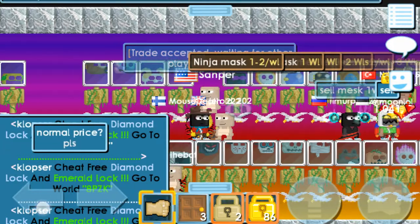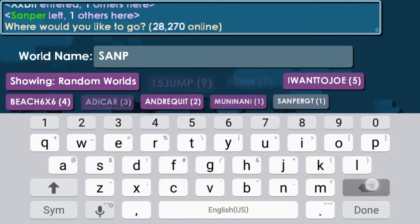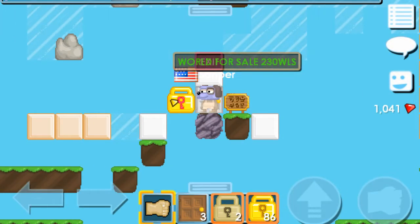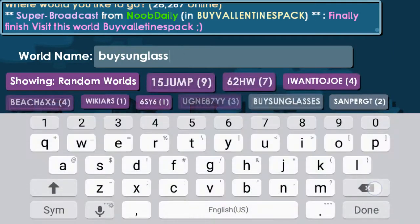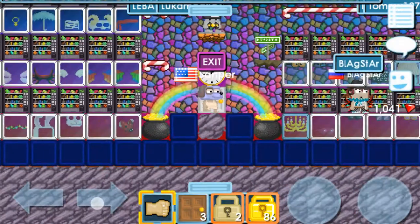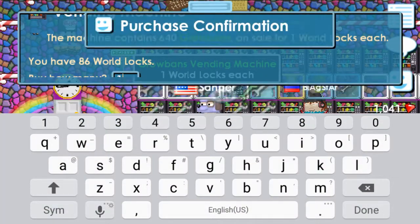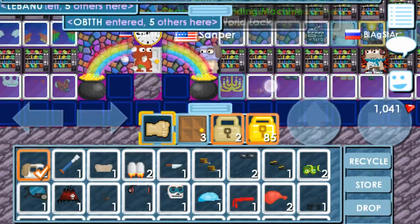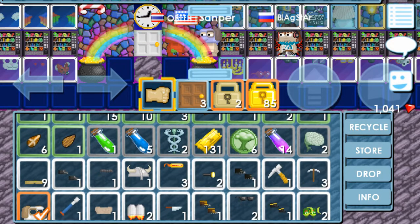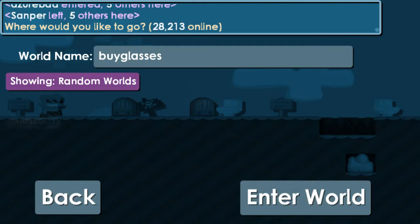Alright, got the mask. Next thing we need are sunglasses — let's go buy sunglasses. Maybe just buy glasses. Actually, one grow bands, that's what I want. One more look. There we go, alright! Where are the grow bands? Right here, alright, here we go.